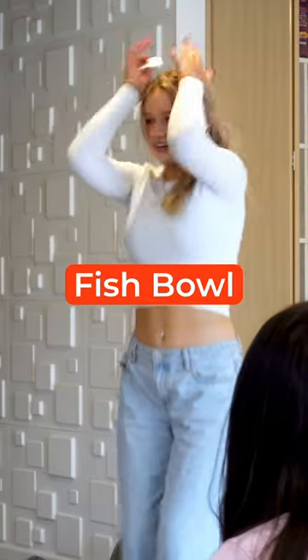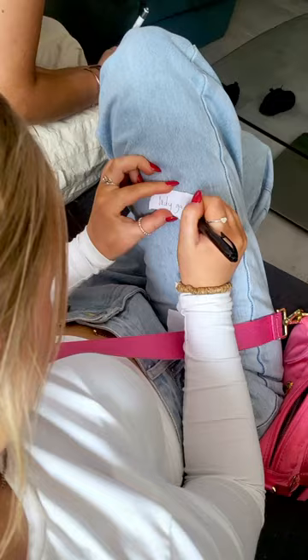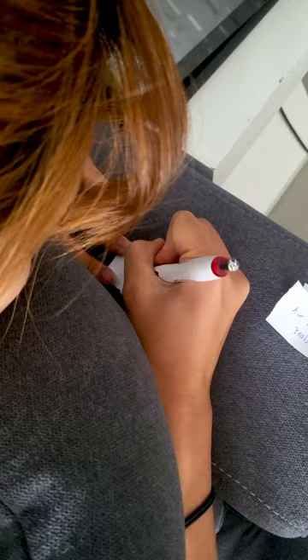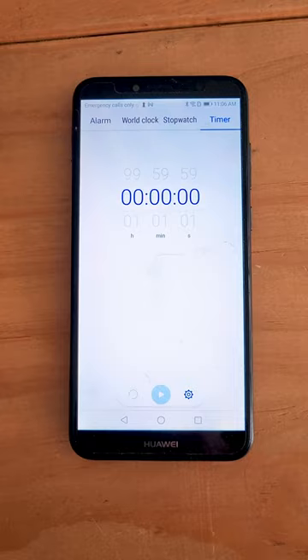Have you played Fish Bowl? To set up, prepare one pen and three small bits of paper for each player. Tell them to write one proper noun on each bit of paper. Throw them all in a bowl. Then split everybody into two teams and prepare a one-minute timer.